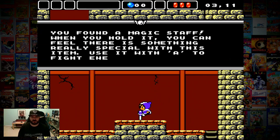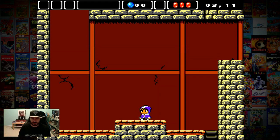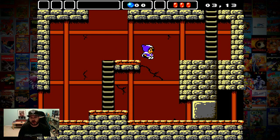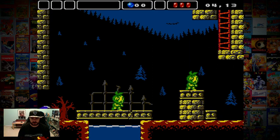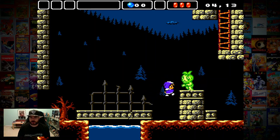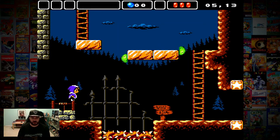You find a magical staff — when you hold it you can feel there is something really special within this item. Use A to fight enemies and to destroy certain walls. Obviously I'll come back later when I get more cool items. The controls for this are super super duper tight, which I know I keep saying, but for a game like this it's especially important. I'm guessing I'll get some other cool ability later — woo!